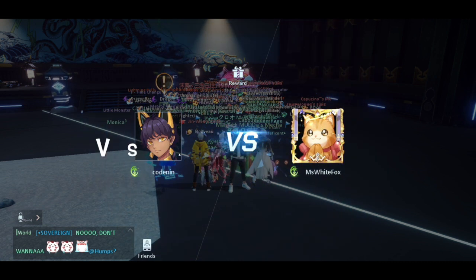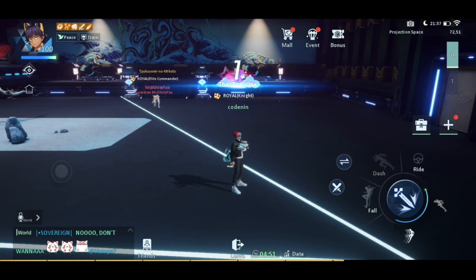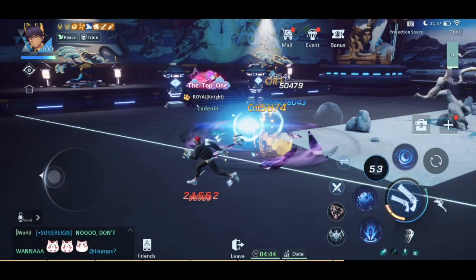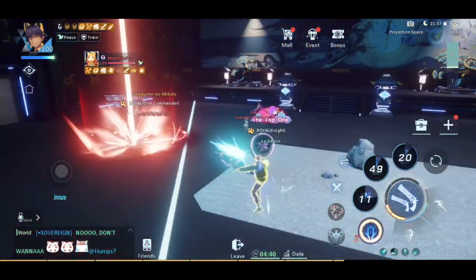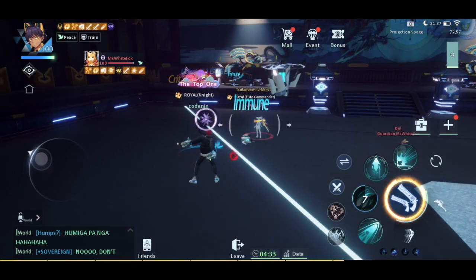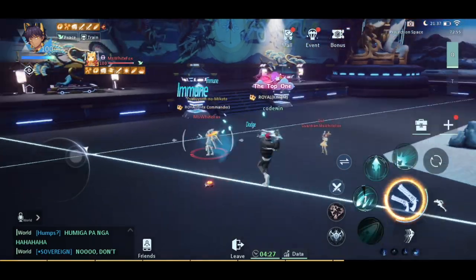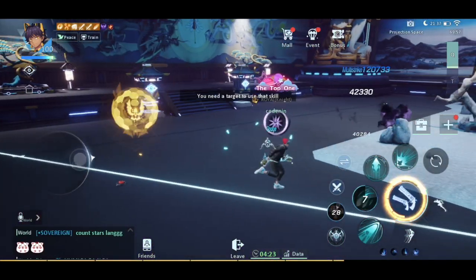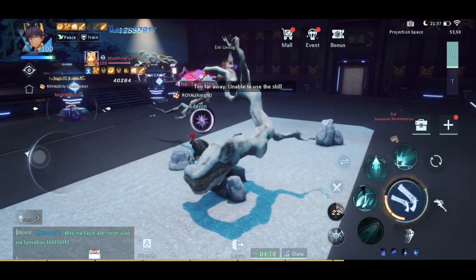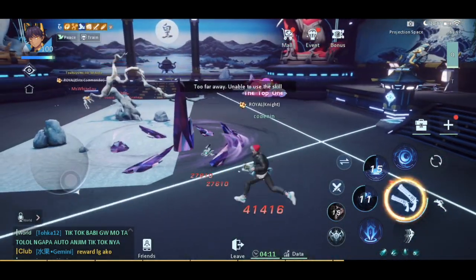The first battle is against Ms. White Fox, an assassin. She's usually a Blademaster but I think she's just trying out different classes right now. Her rating is around 360 to 370, so I have a clear advantage in rating, but you can't guarantee a win because it really depends on the gameplay. What I'm trying to avoid is hitting the assassin while she's actually immune to skills or damage.